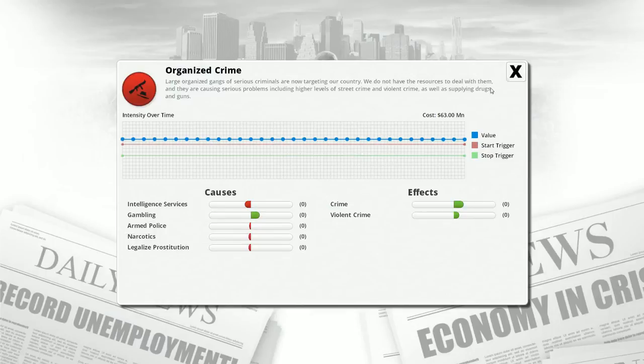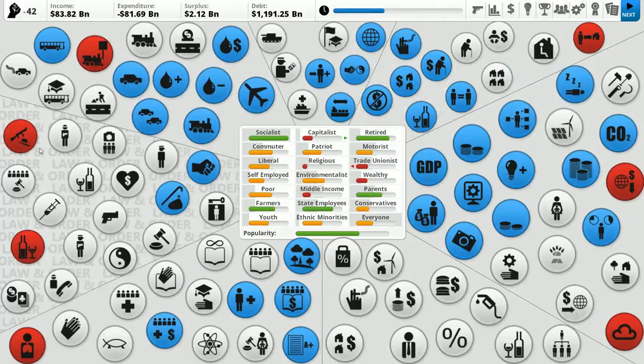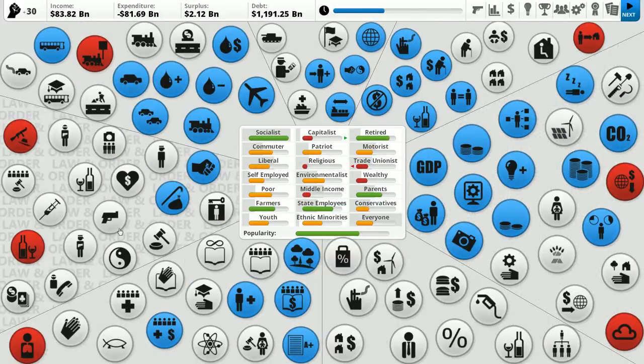Organized crime — it actually feeds into overall crime, which is dropping. We could just cancel the policy and ban gambling outright, but dropping it down all the way to the bottom has almost the same effect as canceling it but is cheaper. It will still have a slight positive bump for capitalists, but unfortunately it's currently lowering unemployment and it won't do that anymore — I'm probably closing casinos and losing tourism and jobs. But it's a big contributor to organized crime, so we're getting rid of it.